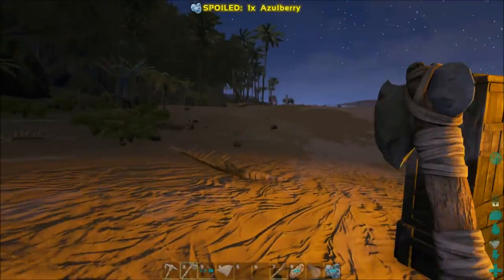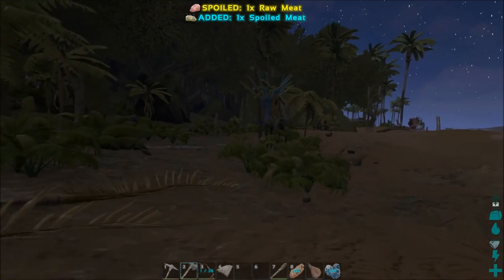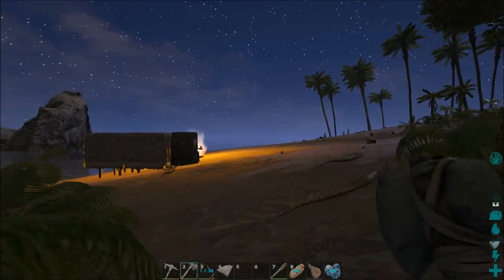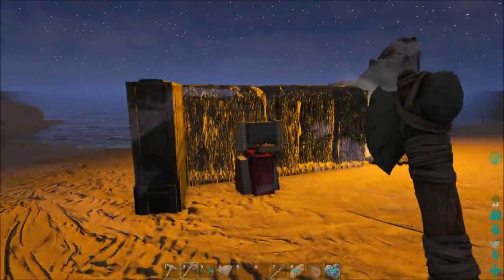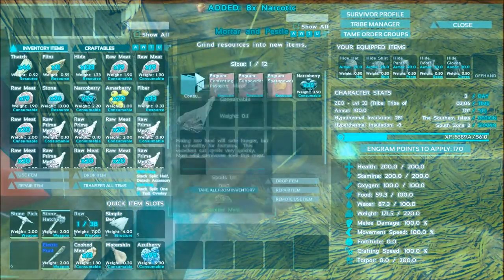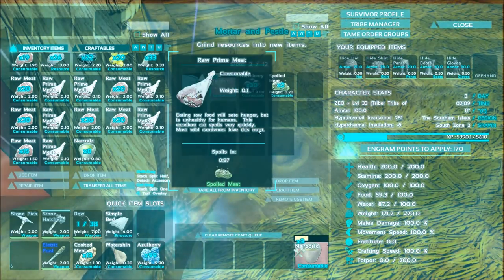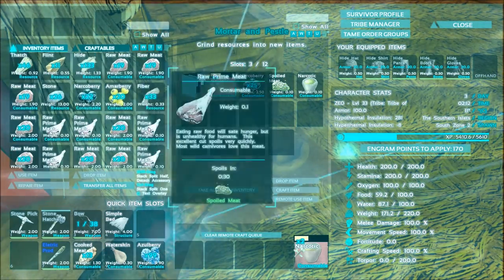I don't know if there's anything to tame. I want to try this Xerneas or something, but I couldn't access the inventory on the Venusaur, so I just don't know what to do. I'll make some more narcotics — that'll spoil here in just a second. Then we have meat and berries, so surely it'll eat something.